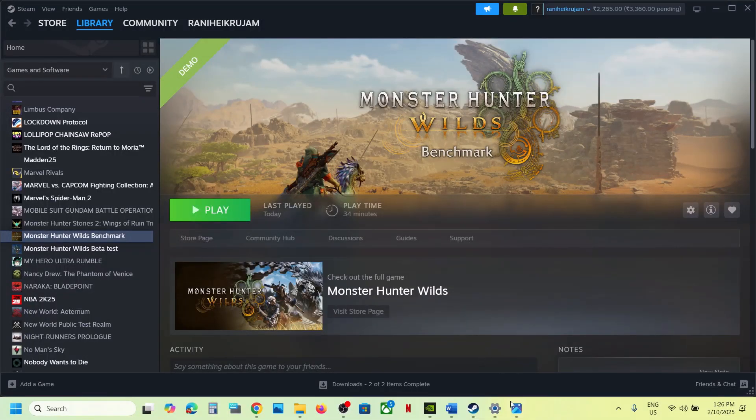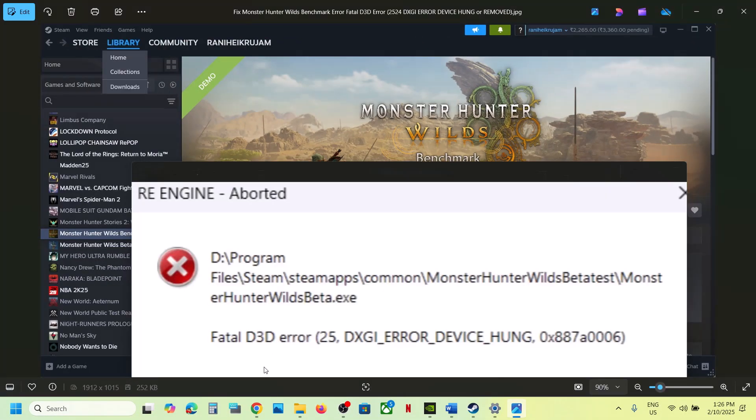Hello guys, welcome to my channel. Today in this video I'm going to show you how to fix the error Fatal D3D Error 25, or it may be 24, DXGI Error Device Hung, or DXGI Error Device Removed. If you're receiving one of these errors, please follow the steps shown in this video.